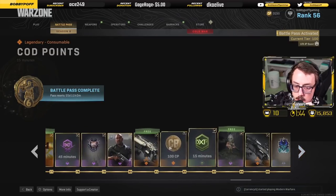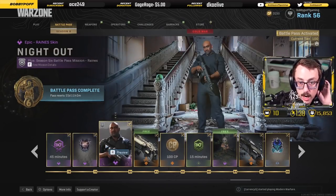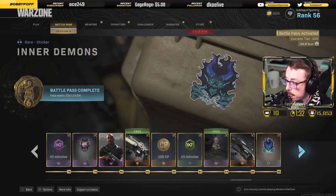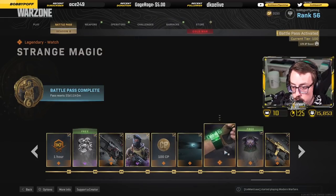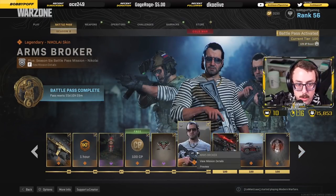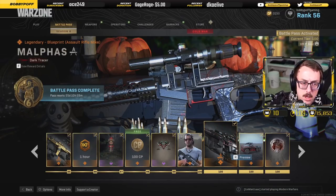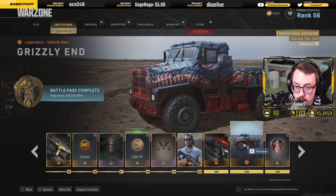Nothing too crazy here, just going through all the battle pass. Nice little charm, a new character who looks like a hard-working man, and another new character that looks pretty cool — I like the outfit. There's a new watch, a new emblem, and a new weapon blueprint. The Arms Broker is one of the last characters you unlock, which is pretty cool. Then there's the legendary AR with dark tracers — that seems pretty cool, I might actually rock those.